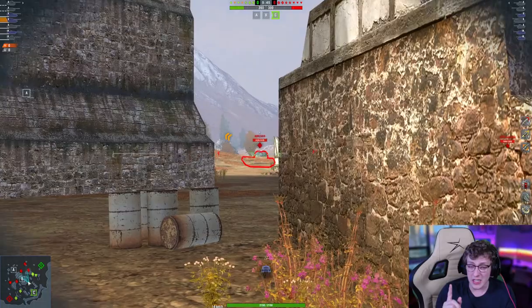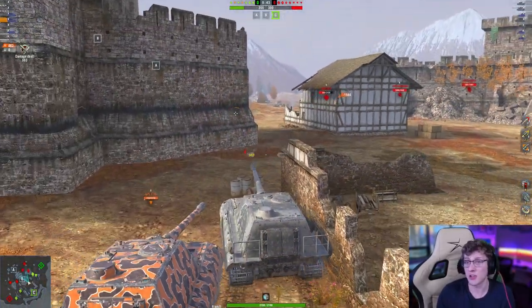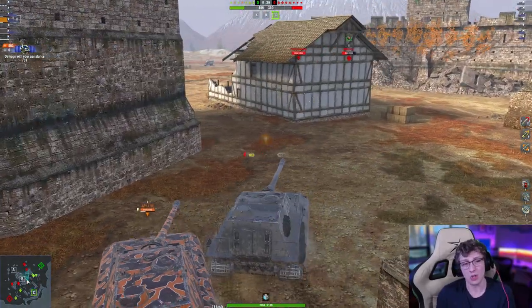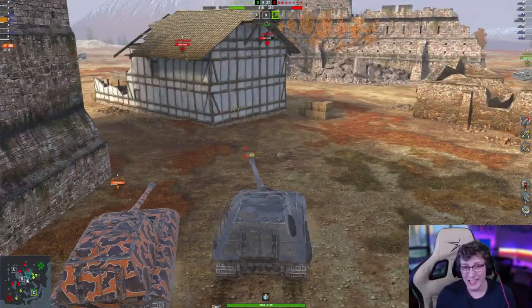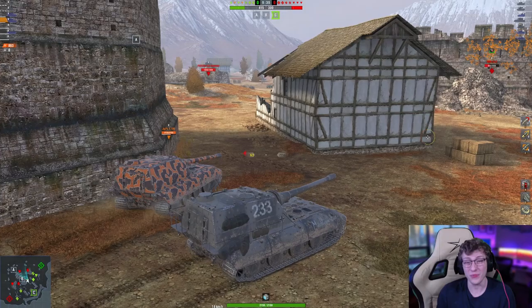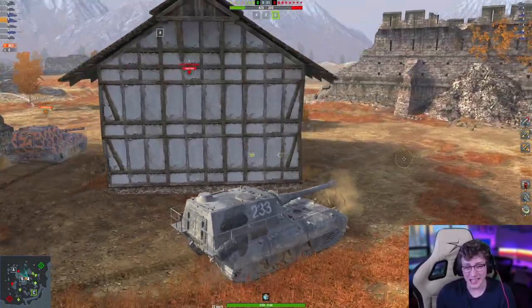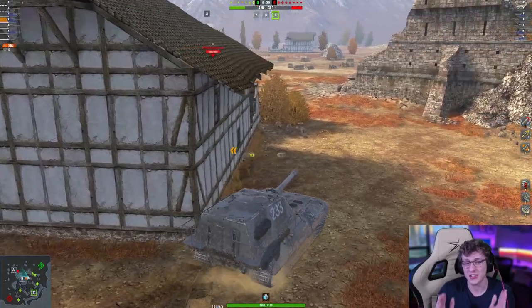At this moment in the game, the 50B on the enemy team — I actually know the player — and I told my teammate I bet he's going to roll around this corner. We waited, and sure enough, we took 1,560 damage off his tank in half a second of shooting.